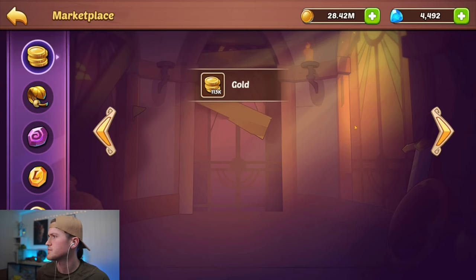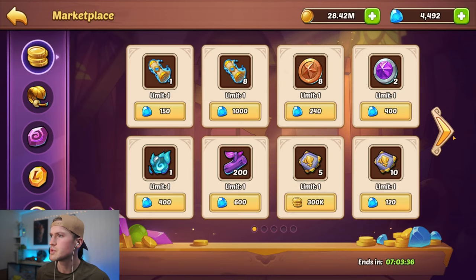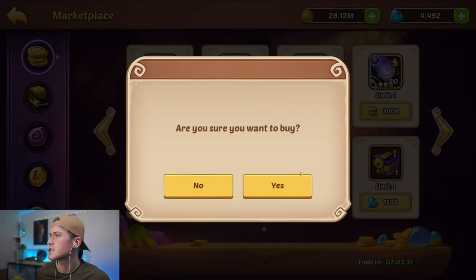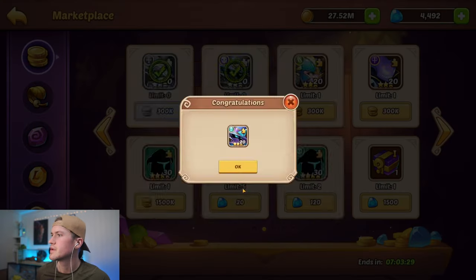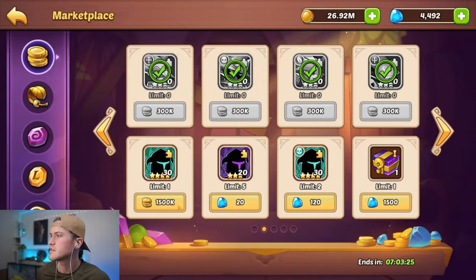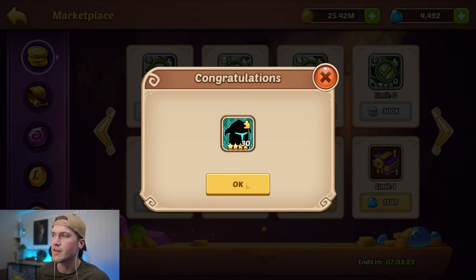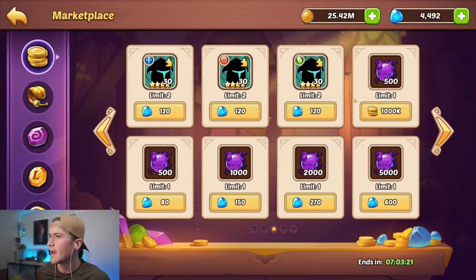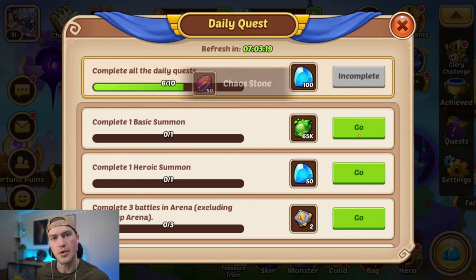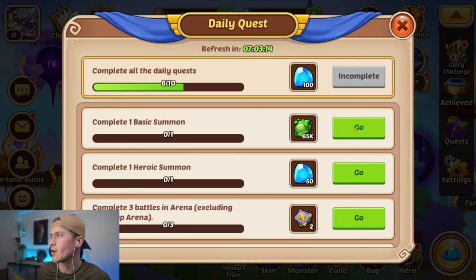We claim this, then buy items from the marketplace. We do have a lot of gold now, so we are just going to buy pretty much everything that costs gold. These three-star shards and four-star shards are very valuable for free-to-play and new accounts, as they will allow you to build up your heroes and make six-stars, allowing you to build stronger and stronger heroes.